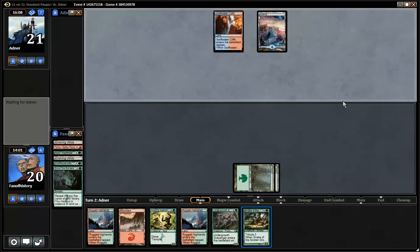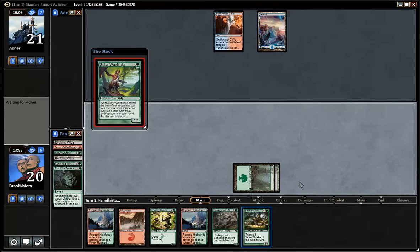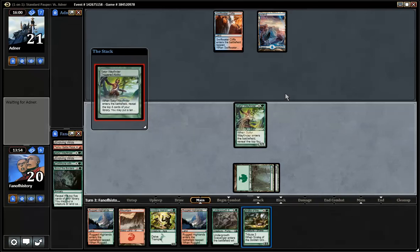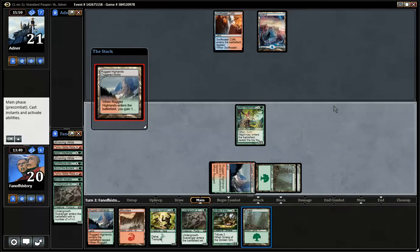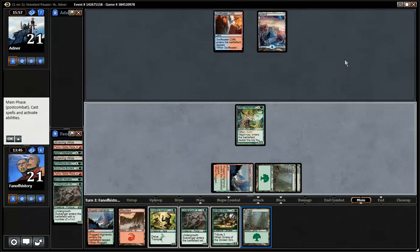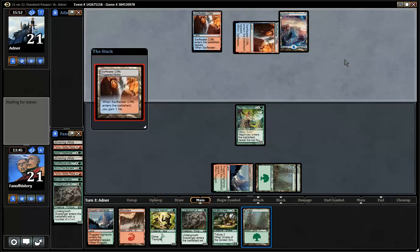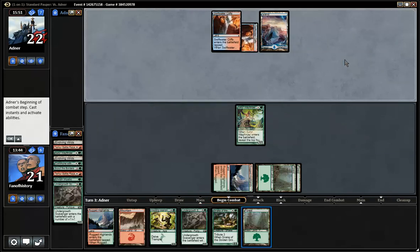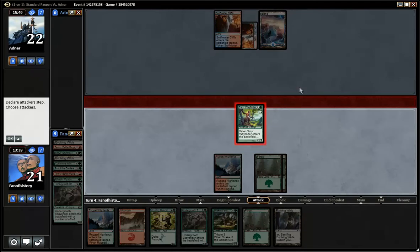But he just needs Nullify mana and then we can't do it. Now we can't do it. We can play the Wayfinder and get highlands. At least I didn't miss. We are going for the Mandrill. Undergrowth Scavenger play. That's what we are doing. Swing, swing, swing, swing.